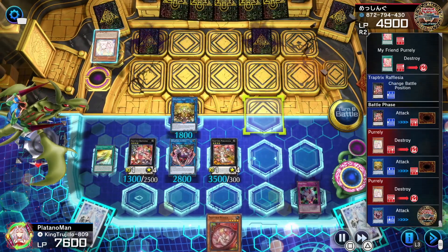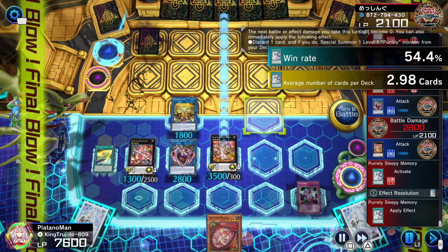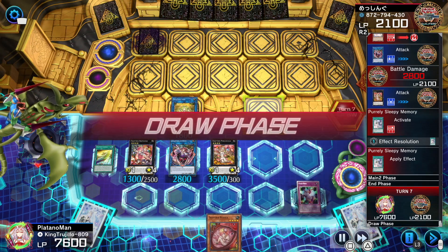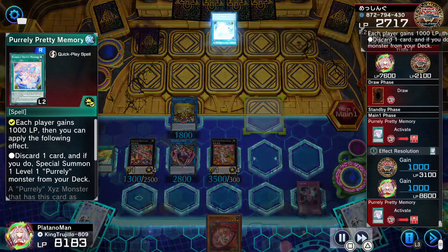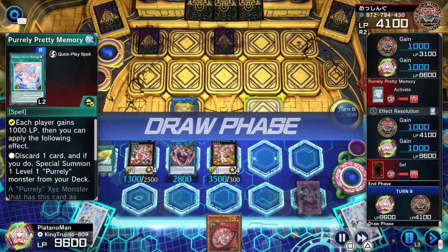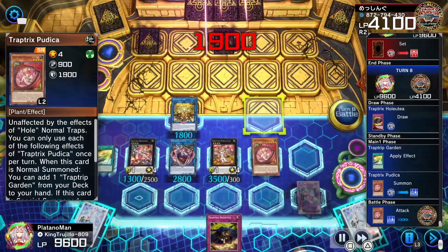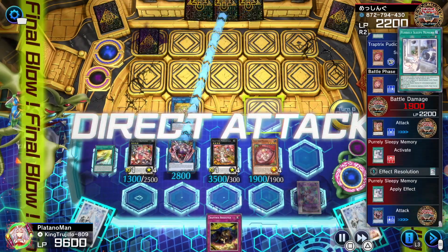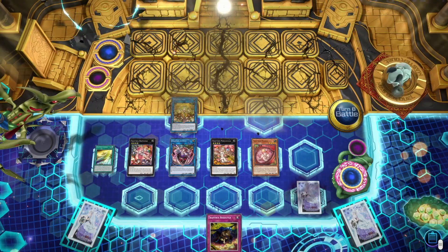We clear his field — smack one Purrely, the other, and hit for 2800 — but he has Happy Memory which cancels my attack so he survives another turn. He activates Pretty Memory giving everyone 1000 life points, activates another memory but can't special summon any of his monsters since they're all in the graveyard. He's just prolonging the inevitable. We try again — he blocks one attack with Sleepy Memory, but can't block the second — and that's how you take down the best deck in the game.